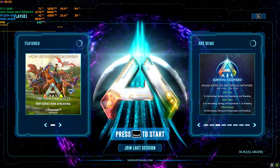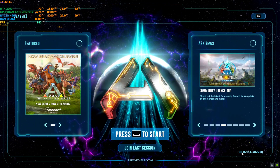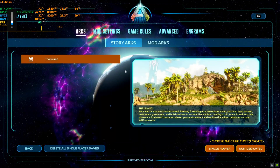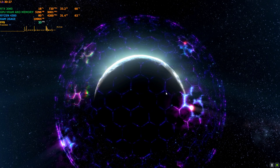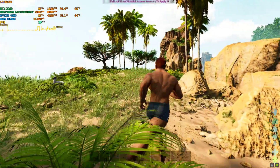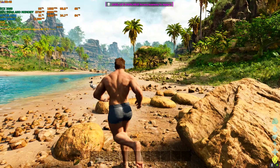Welcome back to another updated DLSS 3 FSR 3 video. We are back with ARK Survival Ascendant — the version is 3.4.82. Some users reported that with this update the previous mod was not working, so I made an update to the mod. I've made two zips, V1 and V2, so hopefully one of them will work on every RTX GPU. This mod is only for RTX GPUs — non-RTX cards are not supported because it uses DLSS 3 frame generation.